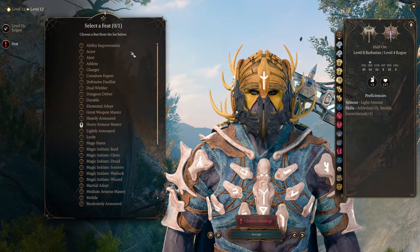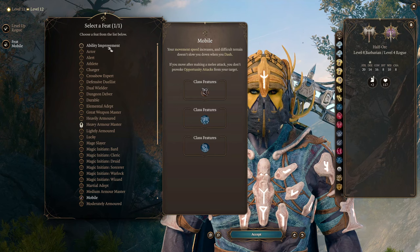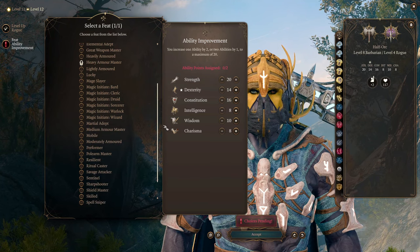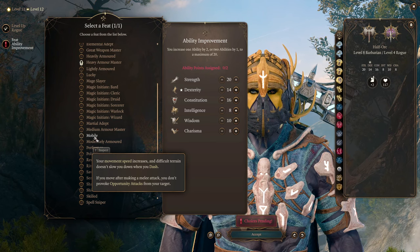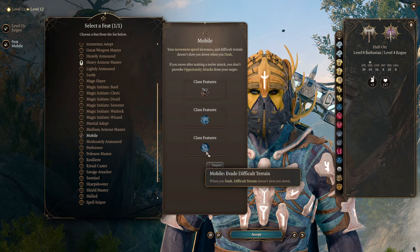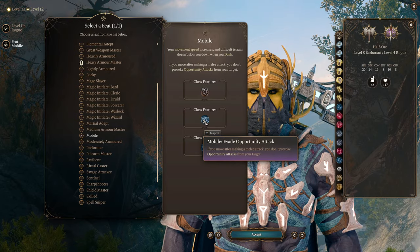Level 11 gets us Fast Hands — one more bonus action, so now we can throw people twice in a turn. Finally, level 12 is one more level in Rogue for an additional feat. You can go the basic way and get plus 2 into Dexterity or Constitution, or take the really fun option — Mobile. It increases movement speed by 3 meters, difficult terrain doesn't slow us while dashing, and we don't provoke opportunity attacks when attacking and running away.